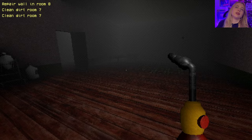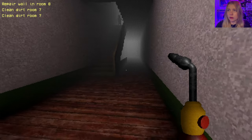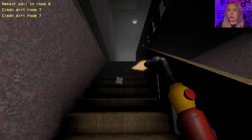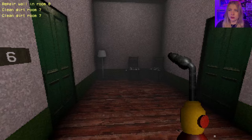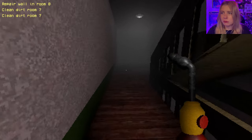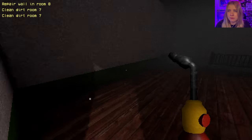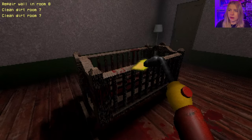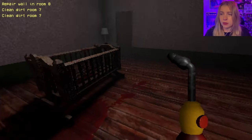Repair wall in room eight. Clean dirt in room seven. Guys, I think that's the cursed baby. I got a blowtorch, I'm not afraid to use it, child. I will sizzle you straight back to hell. Maybe I should throw some ice on him or something, chill him out a little bit. I don't see you coming up with any ideas. I will literally burn you. I'm done with your crap. This is disgusting. Clean up your blood. If you're going to kill somebody, clean it up. I am not going to do it.